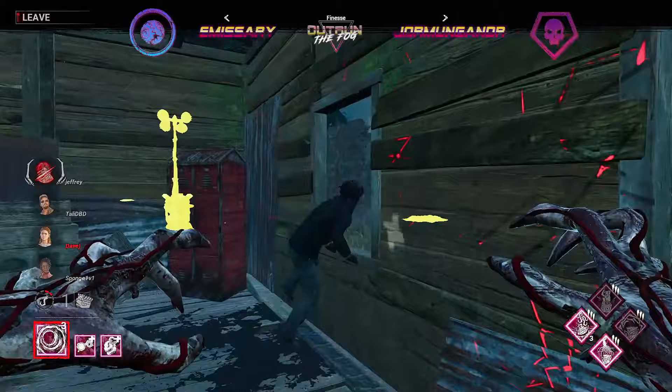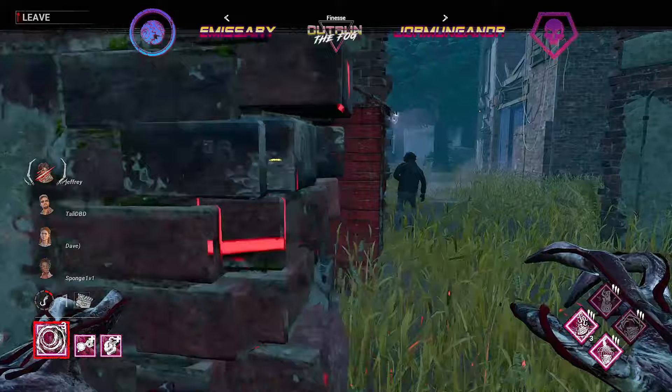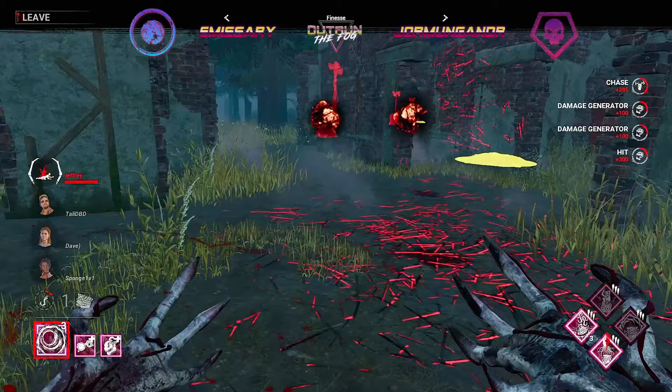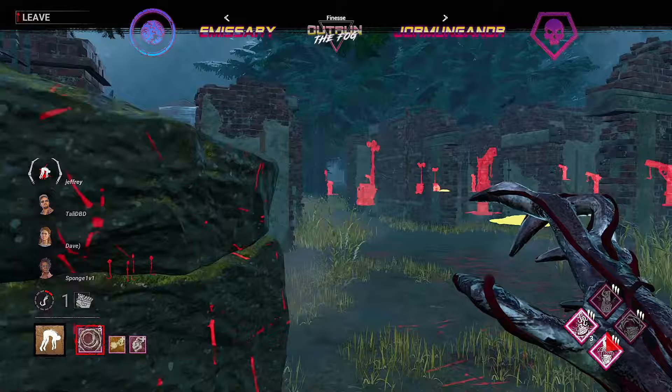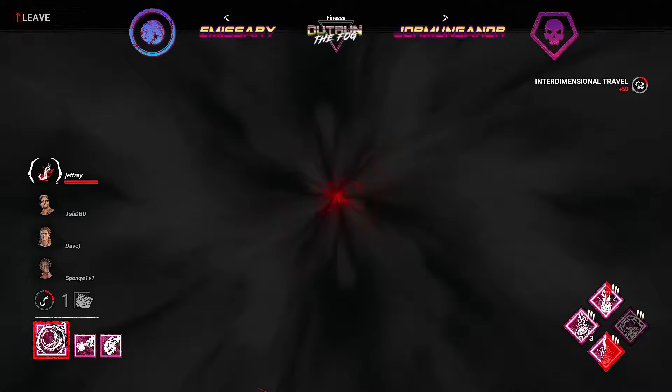Just barely not able to get the shred around the corner, but we get a fast vault through the window — no down there. Jeffrey doing an incredible job working with what little they have while injured, just trying to waste as much time, running into the corner. That is Eruption applied to two of those generators though. Will Emissary be able to complete that last generator before demo can go over to one and pop it? That's the real question — teleporting back to that generator around main.